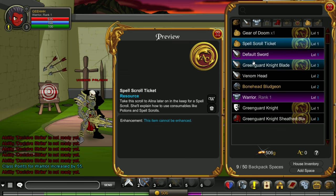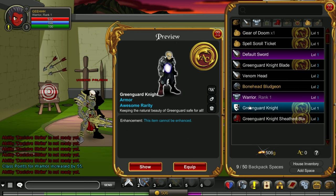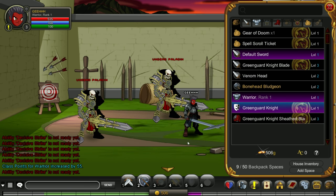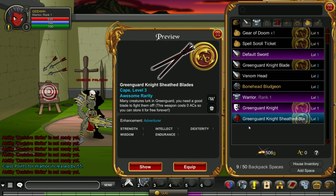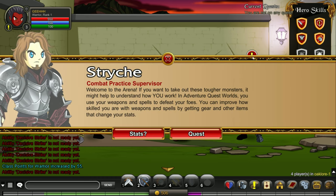Spell scroll ticket. Venom head. Am I already wearing this? I think it's not letting me equip my gear. I think they want me to pay for something. Let's try equipping the shield. I can equip the swords but not this bludgeon. Let's equip the sheathed blades — there he goes, equipping it.